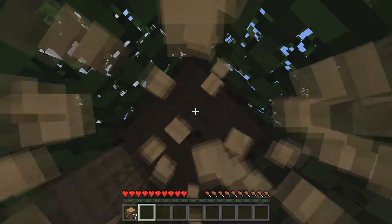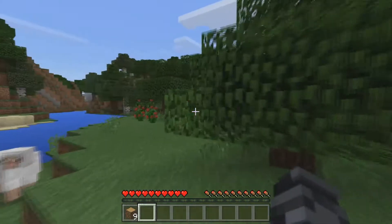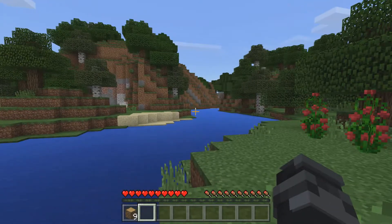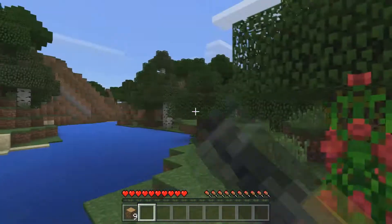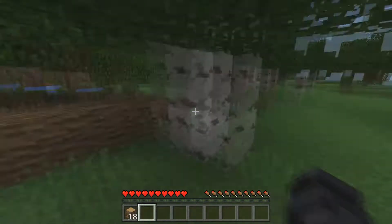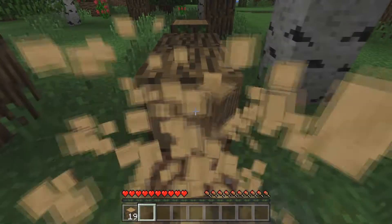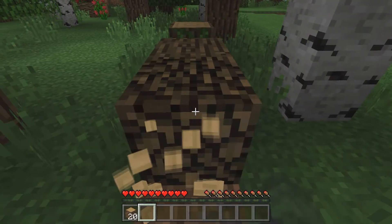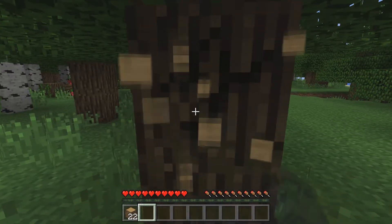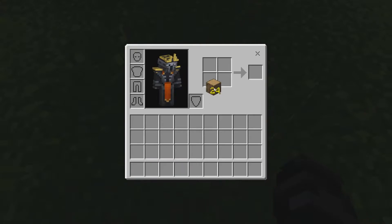My thoughts so far on Minecraft Windows 10 Edition is that it feels exactly the same as the Java edition, only it takes longer and you can upload a skin. The worlds are generated the way the Pocket Edition does it. If you want me to turn this into a series I will do so — have a vanilla survival series of Minecraft Windows 10 Edition and try to conquer everything there is here.